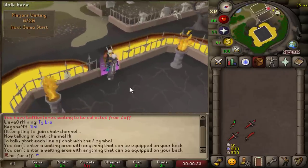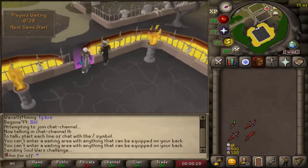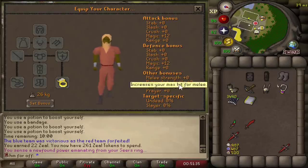We're putting private off so we can imbue this ring in a non-PvP world — you can't do it in a PvP world anymore. 51 minutes later we got 260 points and we are now imbuing our Seer's Ring. This simple ring gives us plus 12 magic attack and defense. Very, very nice.